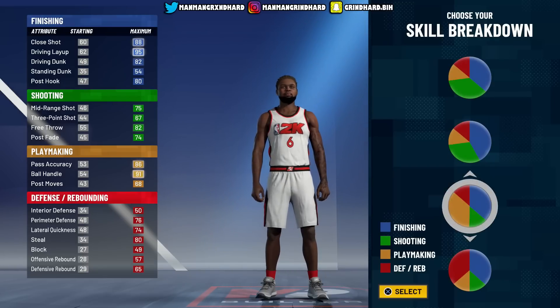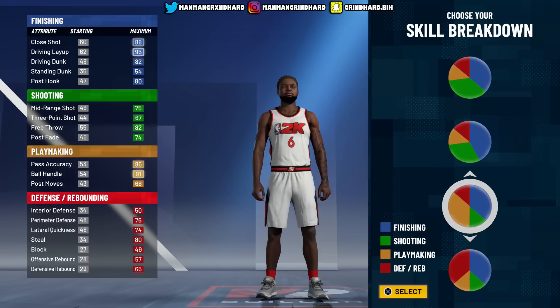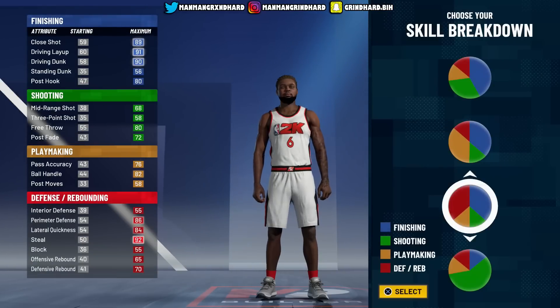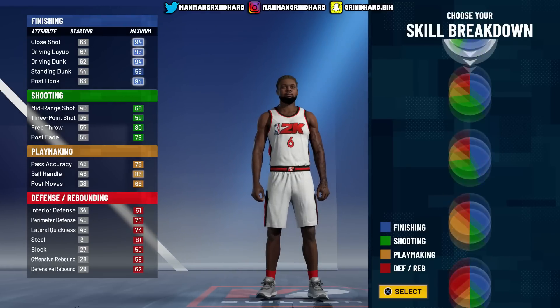I don't know why I didn't see this chart earlier - probably because I wasn't paying close enough attention. As you can see, 67 three-ball, we can easily get that up - we don't need 91. What I did first was create a dummy build, just to get to the badge screen so I could count exactly how many badges I'd need as the bare minimum for each category.